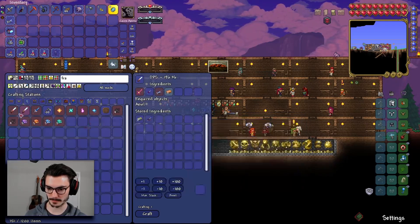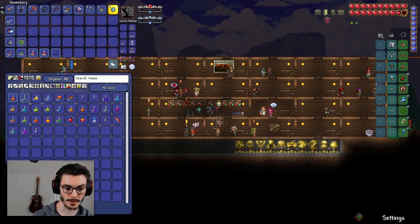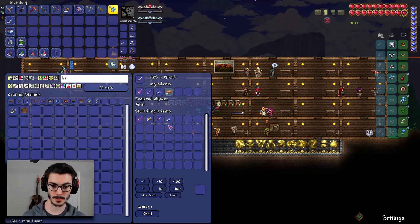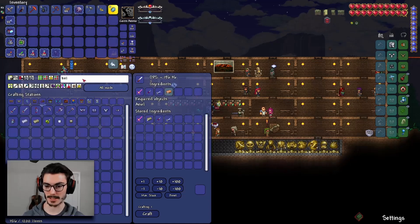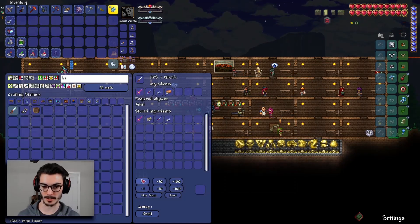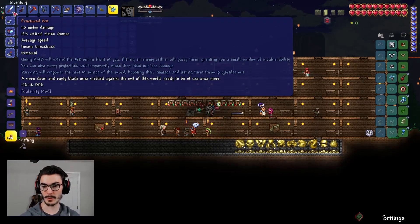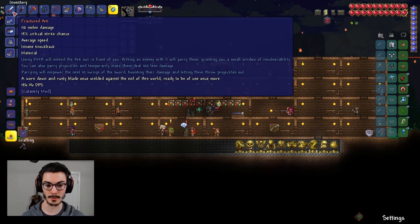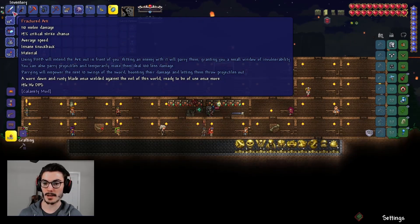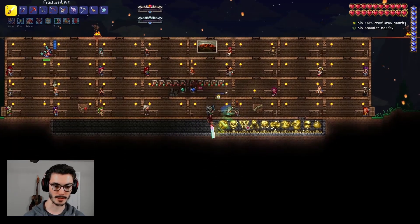We need the Star Fury to make the Fractured Arc. We have it in our vicinity — now we should be able to make this. We need some copper bars — we can make ten bars, yes! Now we can make the Fractured Arc. Right-clicking extends the arc out in front of you — hitting an enemy will parry them, granting a small window of invulnerability. You can also parry projectiles, and training empowers the next ten swings.